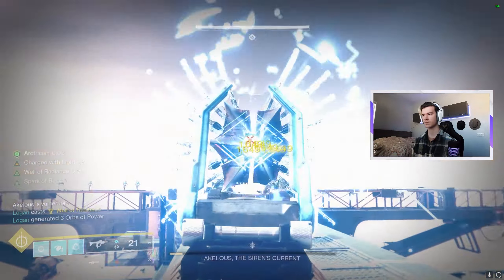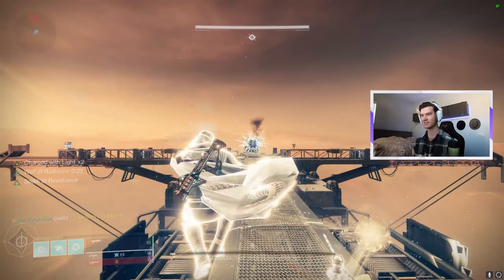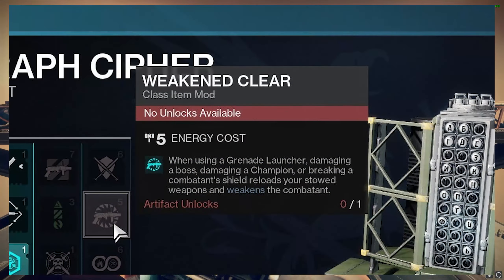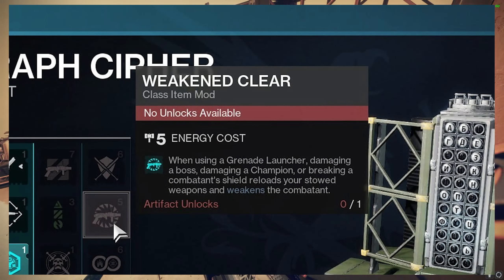Hunters, do not use Calling of the Storm or Blade Barrage — one will just bounce off and the other will miss half the knives. Run Golden Gun or Tether if you want. Warlocks, obviously run Well. Titans, Thunder Crash is nice but get it off early so you can stay back in the Well for more damage. Hunters not running Tether: I highly recommend the seasonal mod Weakened Clear. That's what we ran and it was a three-phase when we knew what we were doing. I duo'd the dungeon, by the way.